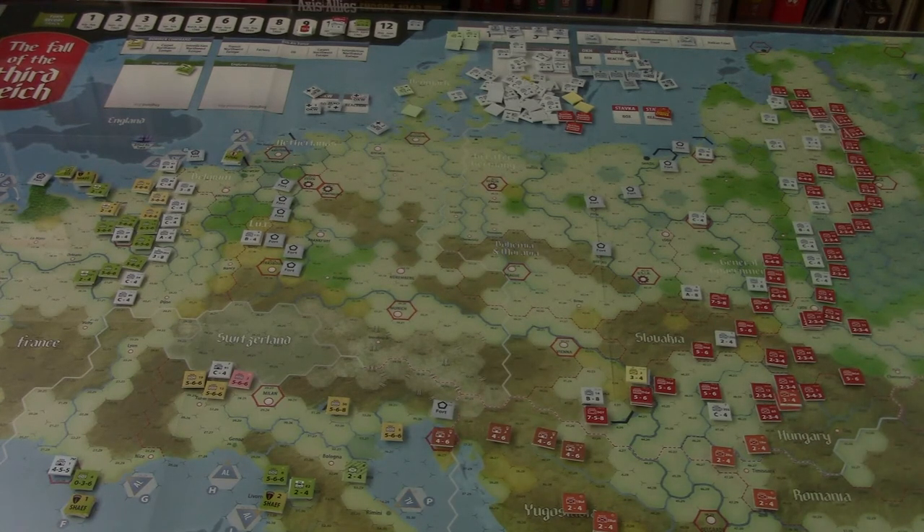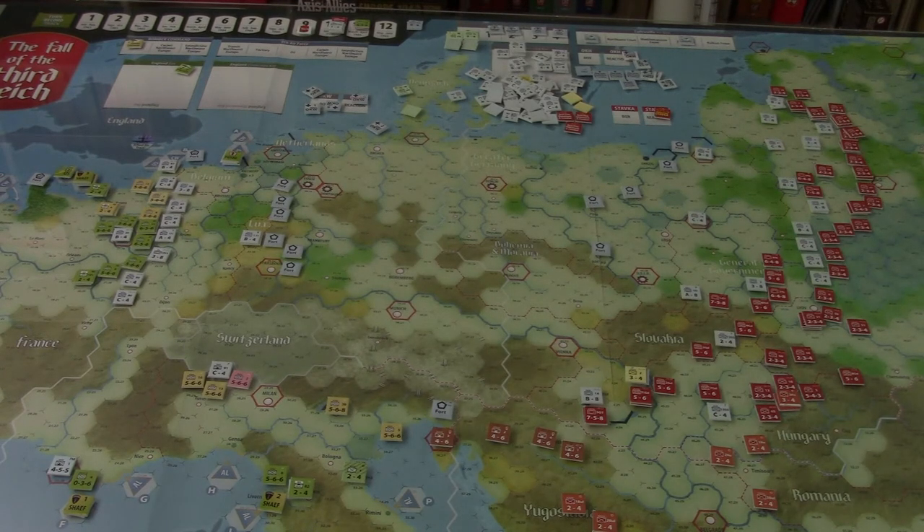This will be the last turn before we have another set of winter turns — so turns 10 and 11, if I'm playing with the winter weather optional rule, those turns will be winter turns, which reduces the operational capability of the Soviets in terms of attacking. Now it may not really matter, because the wide expanses of Russia are not really as relevant now — we're coming into Central Europe or Near Eastern Europe, and the placement of cities and towns means the Soviets are still likely going to be able to operate quite well.